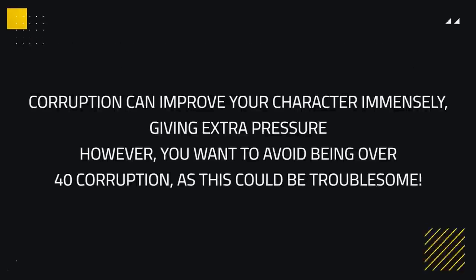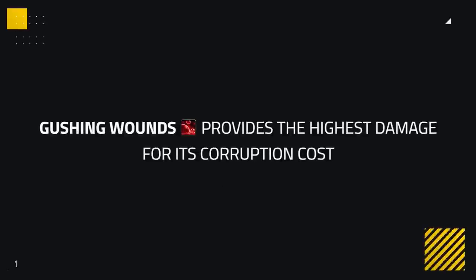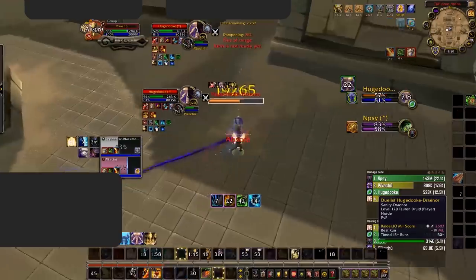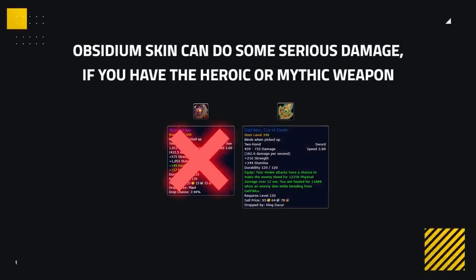Corruption can improve your character immensely, mostly giving extra pressure with the right pieces. Generally, you want to try and avoid being over 40 corruption, as this could be troublesome in Arena. Infinite Stars seems the highest for Ret Paladins, but you need rank 3 corruption level for it to be worth it — it deals large amounts of damage and could be prone to dispel, allowing you to punish that with a Maledict or Hammer of Justice. Gushing Wounds provides the highest damage for its corruption cost, making it highly valuable while not gaining much corruption. The Twisted Appendage is also a solid pick at high corruption value, dealing high damage and forcing enemy players to kill the tentacle, or else it will force defensive cooldowns or land kills. Obsidian's Skin on the two-hand weapon from Malt can do serious damage on heroic or mythic versions, though Cut of Death will generally be more favourable.